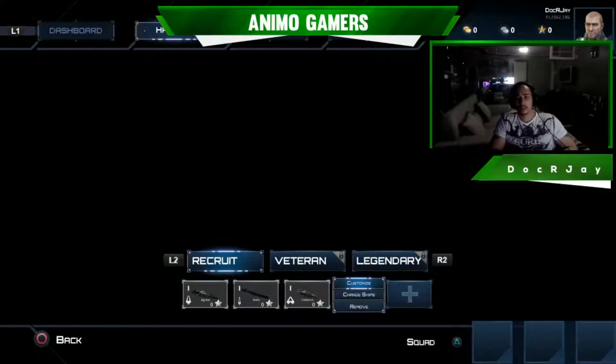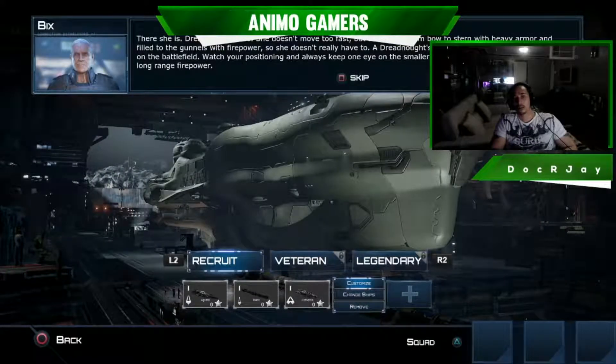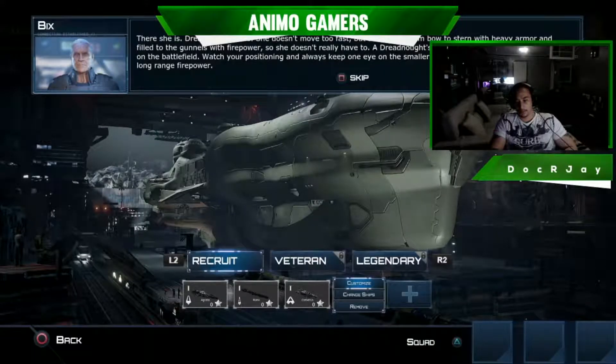Let's check out the Simaragil — there she is. Dreadnought class. So this is the Dreadnought; she's lined from bow to stern with heavy armor. A Dreadnought's size makes her a pretty easy target on the battlefield. Watch your positioning and always keep one eye on the smaller faster ships, especially anything with long-range firepower.